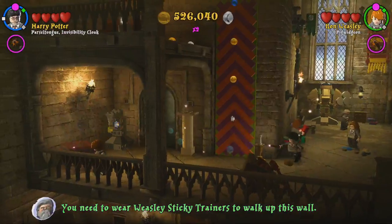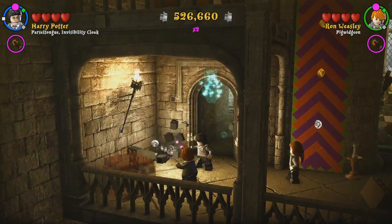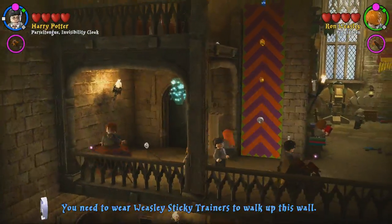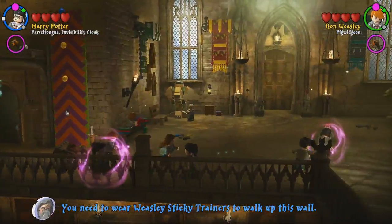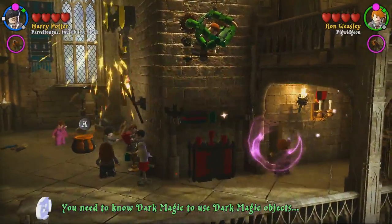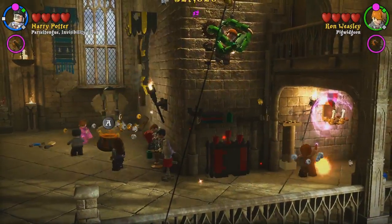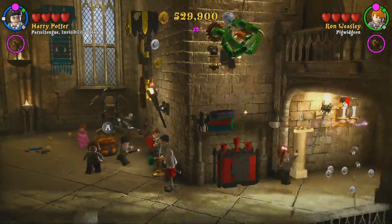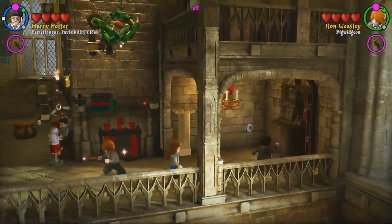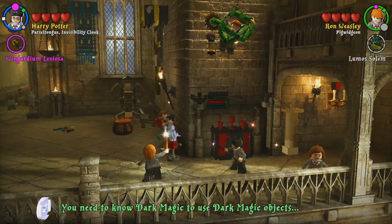Okay, so this is the way we need to go. There are a lot of destructible things. Look, the Weasley box is clear right now — yeah it is, cool. You can do a little sparring. The red brick in this area is in this little chest of drawers right here that you need dark magic to open.